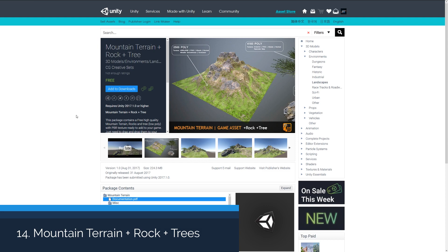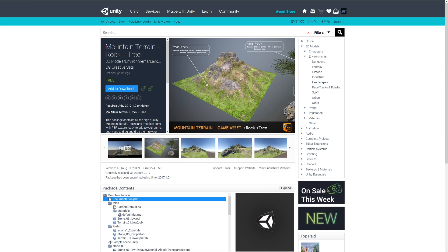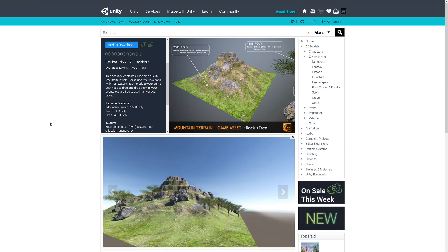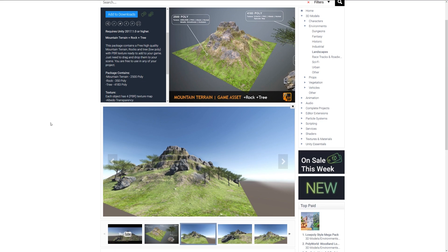The last asset is the Mountain Terrain Rock and Tree Package, a free package which includes a high quality terrain with rocks and trees, all with PBR-ready assets. The mountain terrain is 2,500 polygons, the rock is about 350, and the tree is 4,000. Each object has PBR materials including transparency, with textures up to 4K resolution.